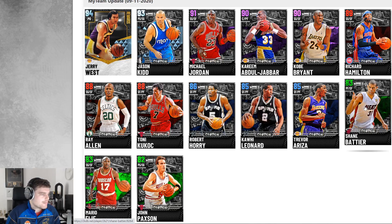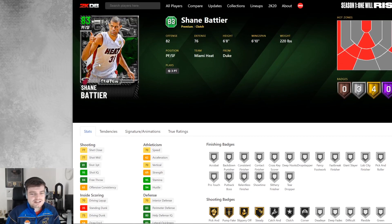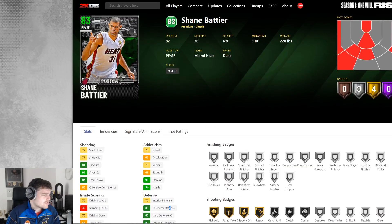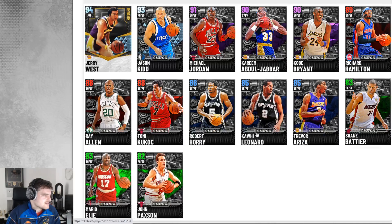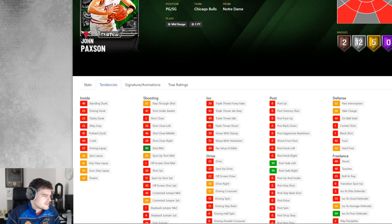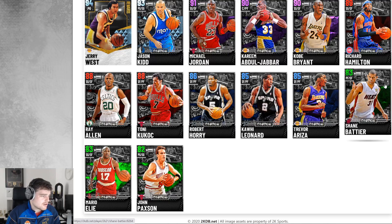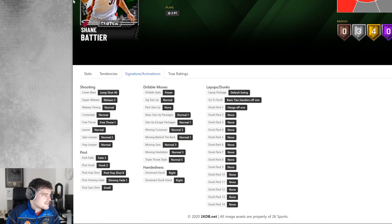Then we've got Shane Battier. Shane Battier has got 70 speed, which is not great. He's from the Miami Heat — I think this was Game 7 of the 2013 NBA Finals when he kind of just lit up the San Antonio Spurs. But he only has silver Catch and Shoot and silver Corner Specialist. He'd be better used at power forward. Perimeter defense is okay. I would run him at the three. Sigs are not good at all, though.